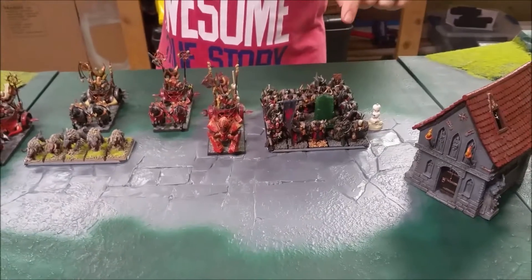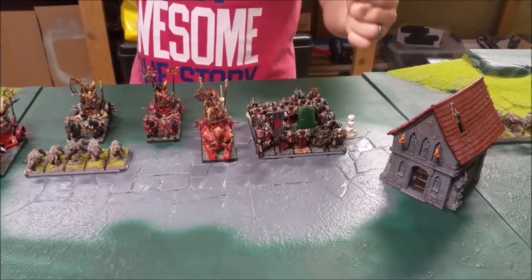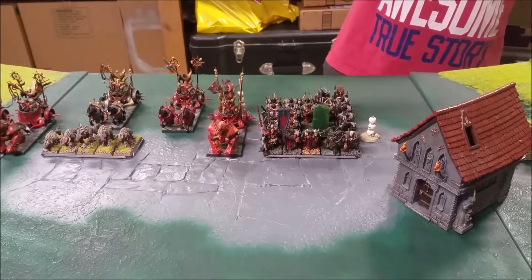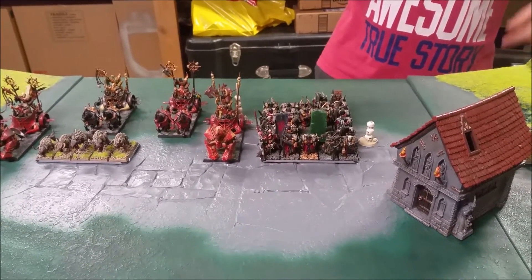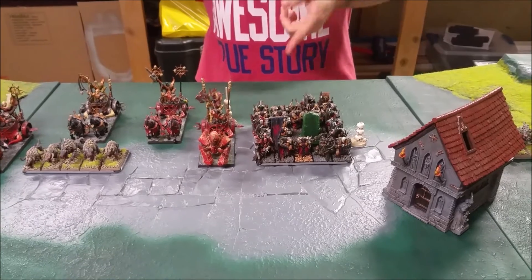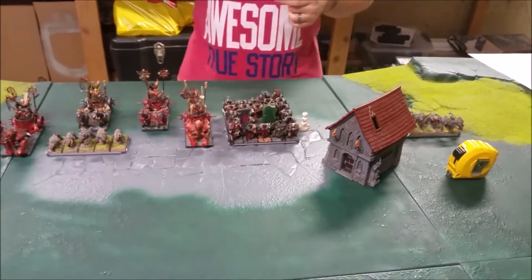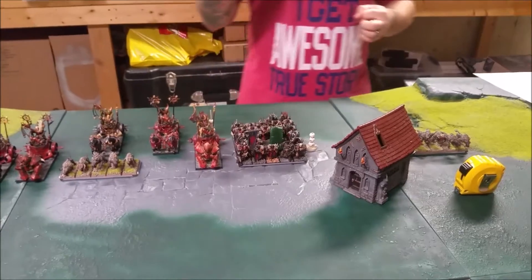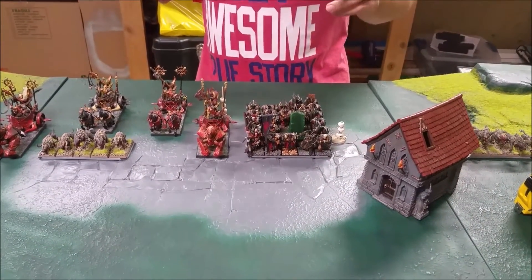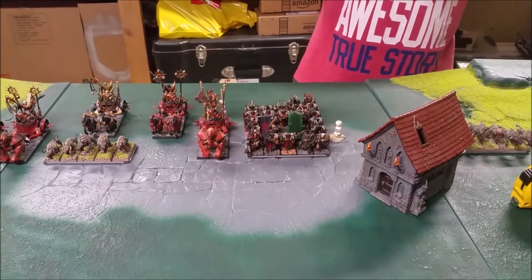The champion has the screaming swords so he causes fear, with an additional attack. His BSB has the hardened shield, sort of bashing plus one hit, and the sorcerer's bane — that's magic resist one and makes his unit immune to augment and hex spells that don't cause damage. He also has blessed by the gods giving him plus one wound so he's got three wounds. His level three shadow has the lucky shield, disc, and a scroll.